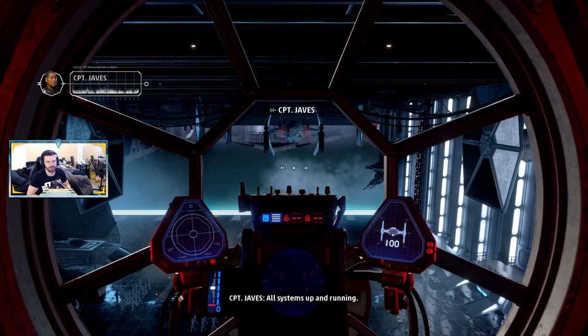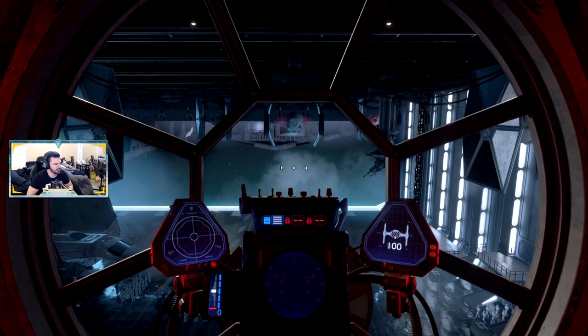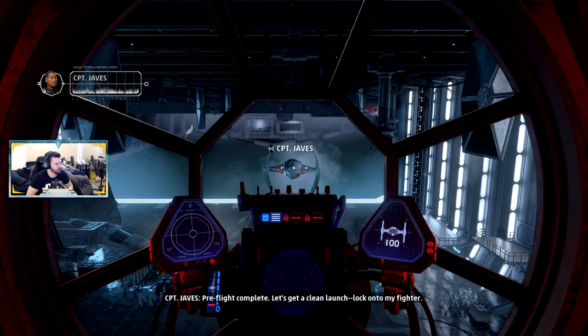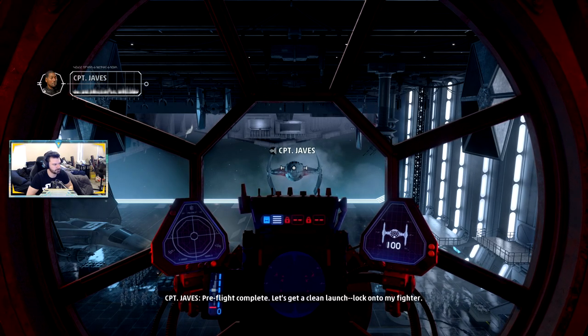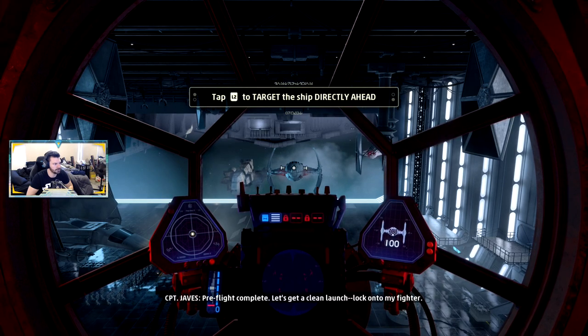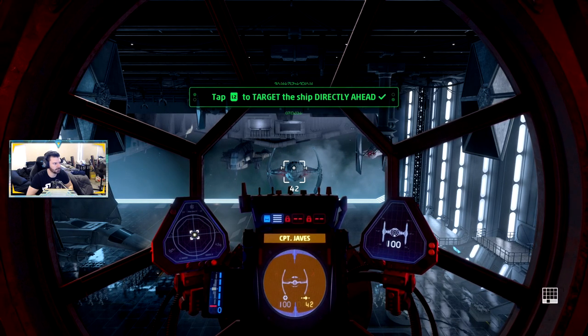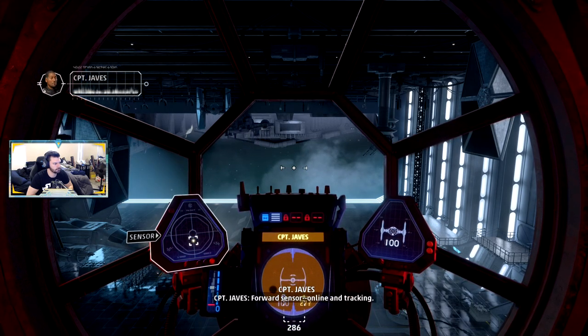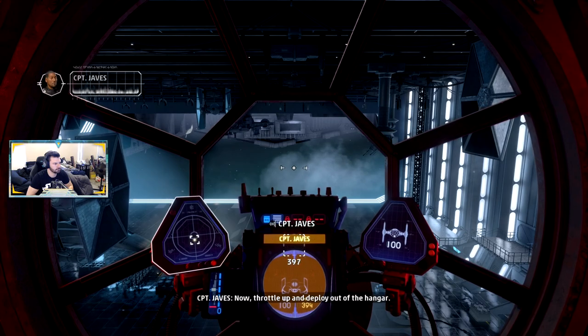I really like how you can actually physically see the pilot turn all the switches and dials on in the cockpit. L2 to target the ship directly ahead. Forward sensor online and tracking. Throttle up and deploy out of the hangar.